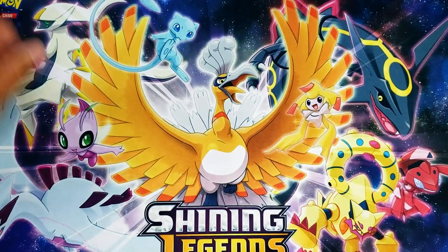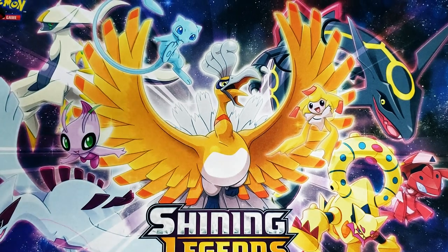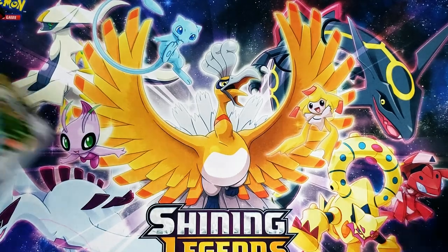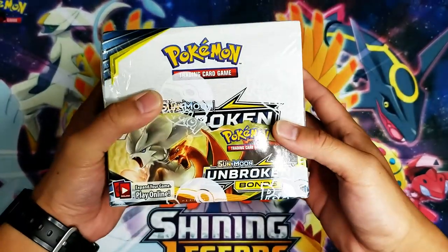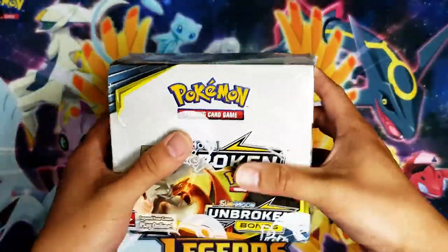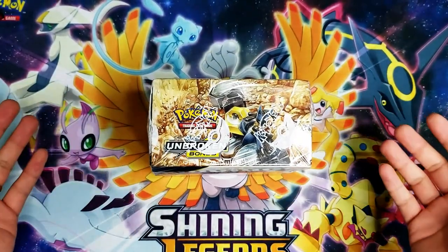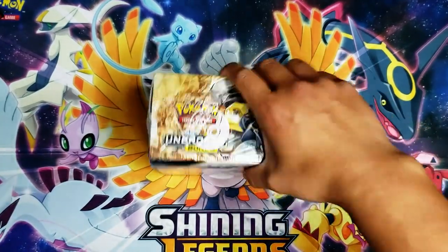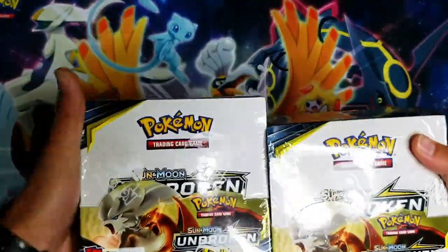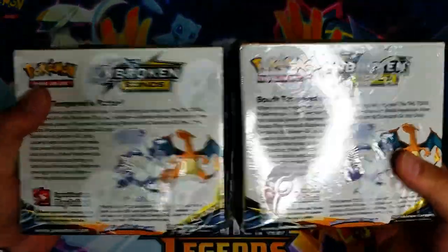Yo, what is going on, world? I am back — it's been a while. I know I always say this, but I'm making it up for you guys today. We have a booster box opening of Sun & Moon Unbroken Bonds — 36 packs. Two booster boxes, 36 times two is 72 packs total. Let's go ahead and get to it.